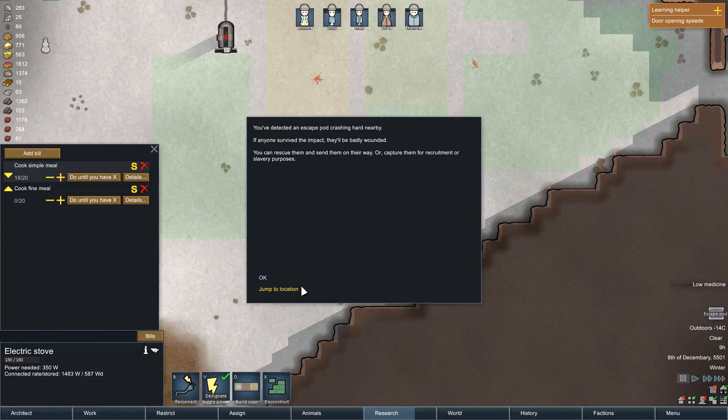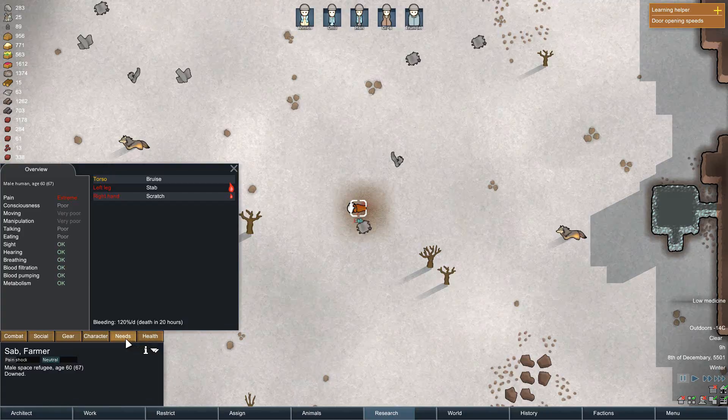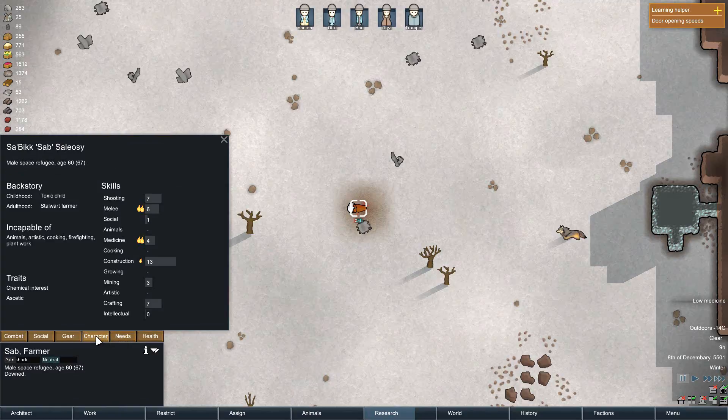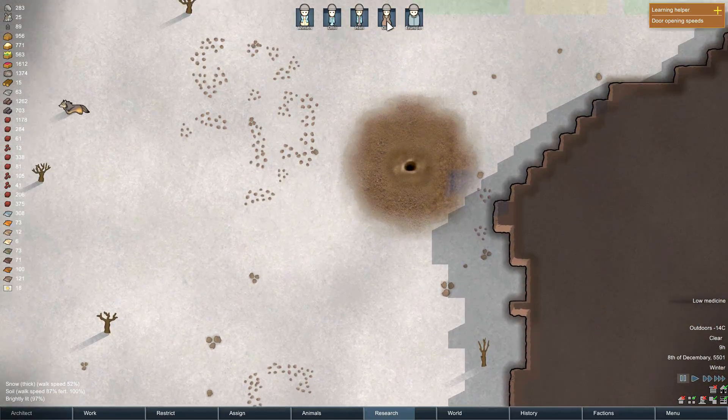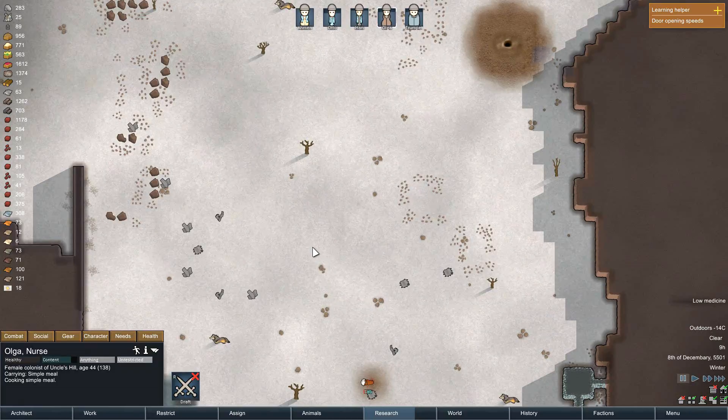Now we have an escape pod. Okay, health — in shock, exposure. What was that? Sam prefers to live in... it's his ceiling. He will be put in a poor mood if he has a bedroom that is too impressive. He also dislikes fancy food and prefers to eat raw food — won't bother him a bit. Okay. It's safe to take this off. Can you rescue? Thank you.